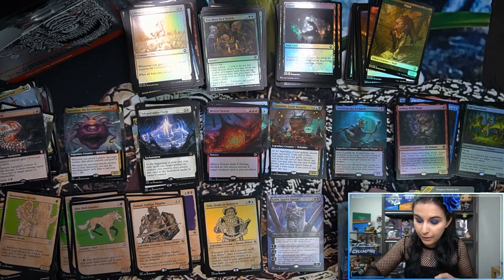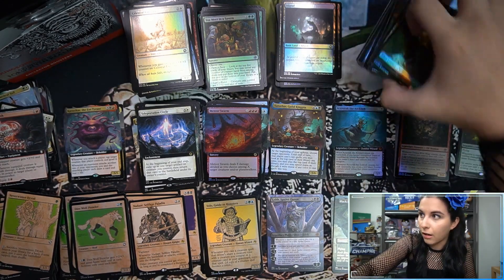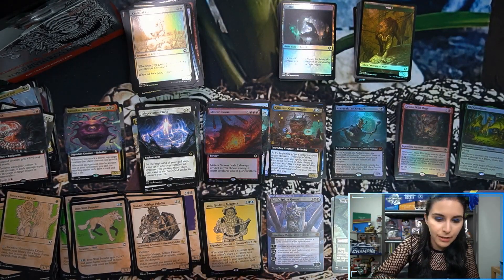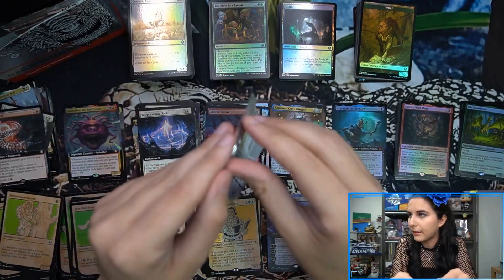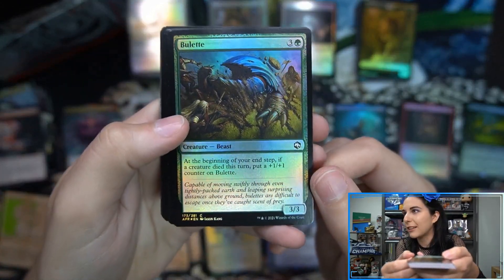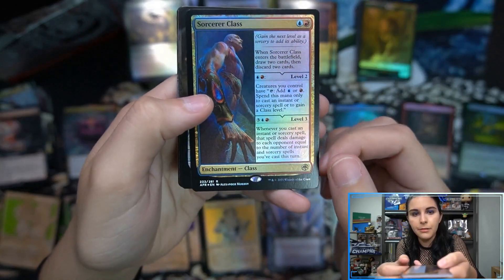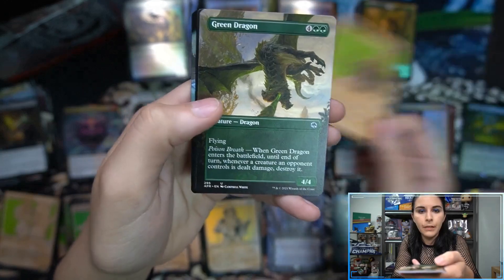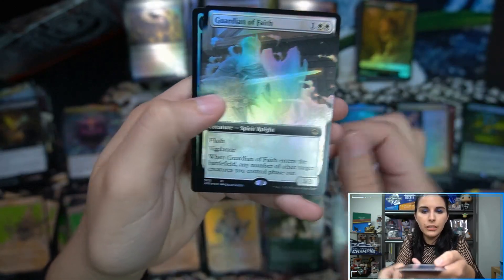I believe the Drizzt de Orden regular art was the most expensive Magic art sale I've ever seen — over $100,000. And then the original B-Boy art from Modern Horizons 2 went to auction — I was looking at it thinking maybe one day I could afford something like that. It's a whole level of collecting I can't fathom. Sorcerer Class. Bag of Devouring. Forsworn Paladin. Green Dragon. Dragon Turtle showcase rare. Guardian of Faith extended art foil.